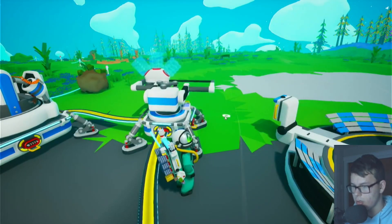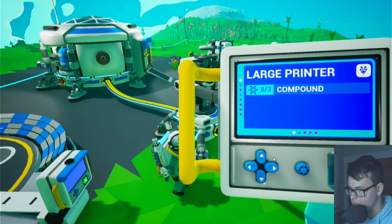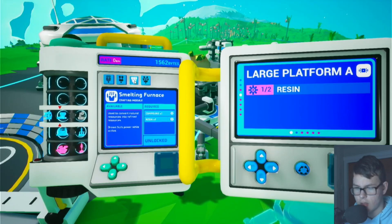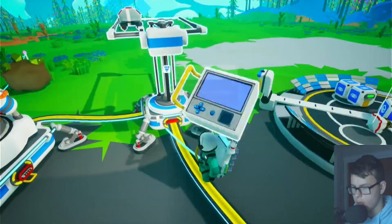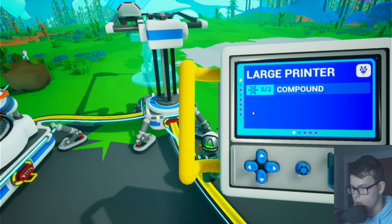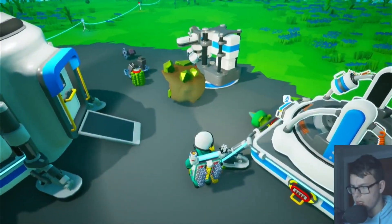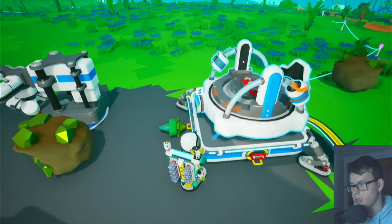Wait, what is this? It's a printer. Research chamber, large platform — wait, what the heck? Unlocked? How do I figure this out? Oh, it just gave us bytes, okay.